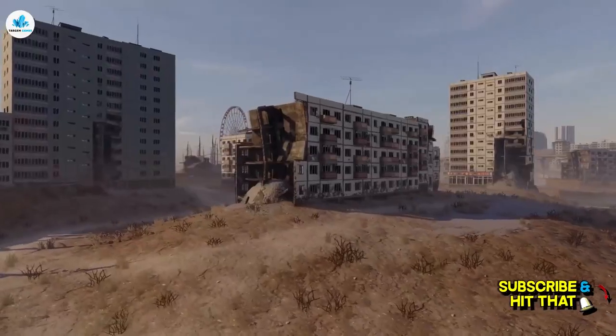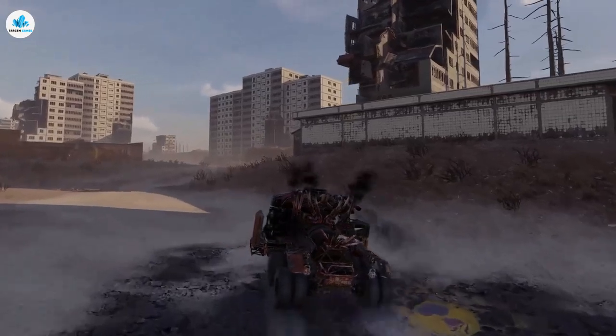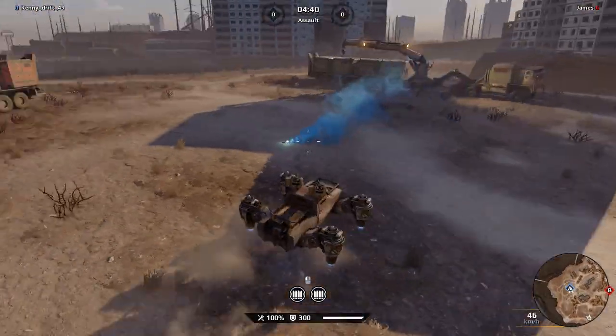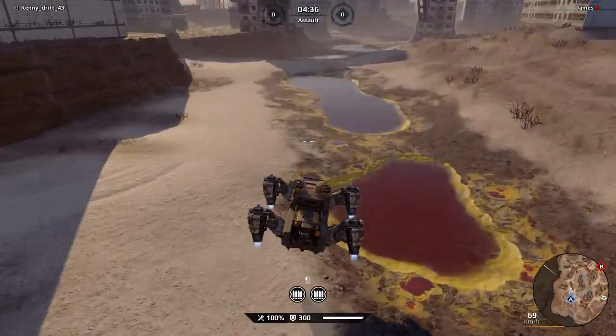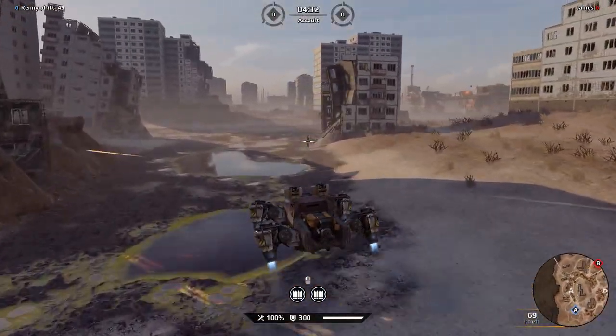The map is called Naukograd — and I'm pronouncing it 100% wrong — but it's absolutely based off of Pripyat from Ukraine. It's this burned-out Soviet-era city that's been flooded, full of acidic lakes. To make it even better, they've added in some geysers.